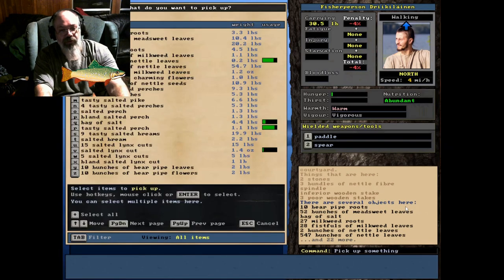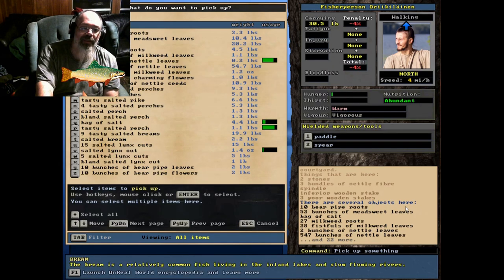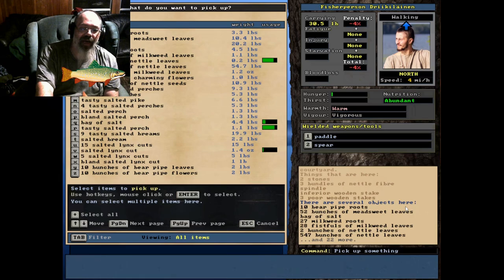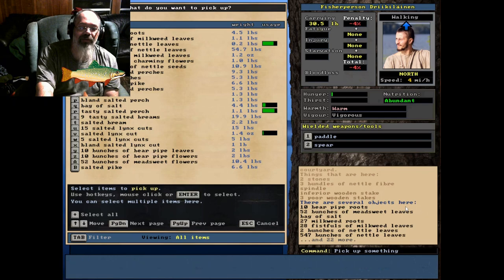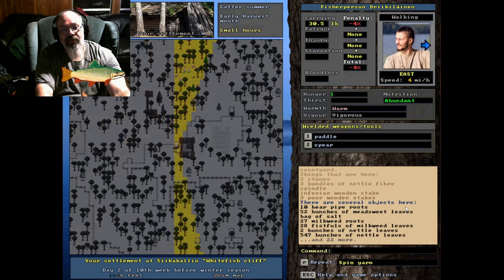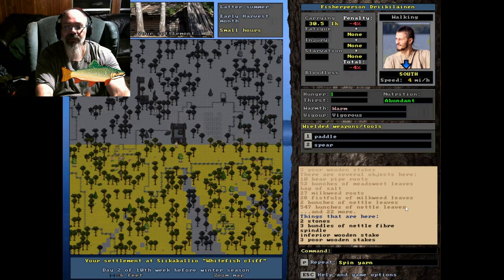Mostly using the rod and net, this is what I've been able to get. Got all kinds of fish here: seven perch, four perch, one pike, four tasty perch, salted perch everywhere — that's supposed to be what you get. Got some salted greens, had to kill a lynx that was trying to get my meat. Another salted pike — we've got a little bit of food. Hopefully in salmon spawning season we'll be able to catch a bunch more.